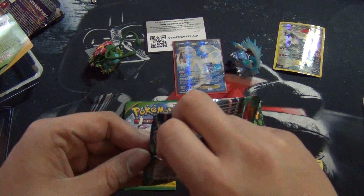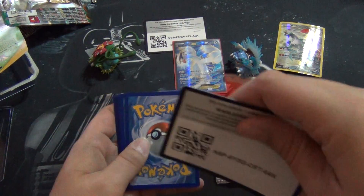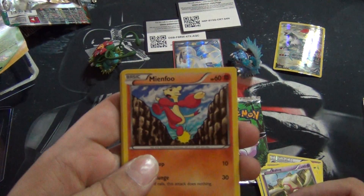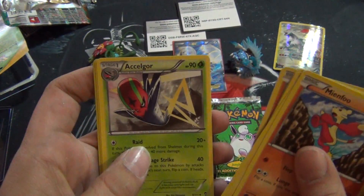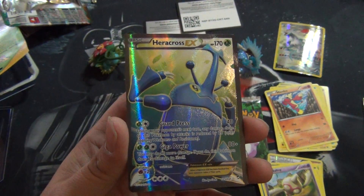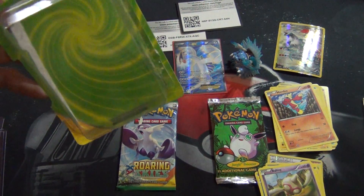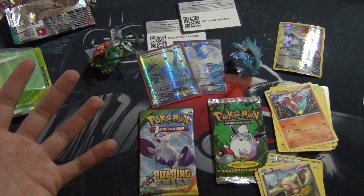Furious Fist — full-art Dragonite maybe, that'd be sick. These boosters aren't gonna make a fool out of me — well, they probably already have. Here's the code. I'm just excited. I'm excited to do the next video to open up the base set boosters. If I pull a Charizard, it's going off! Two full arts out of it so far.